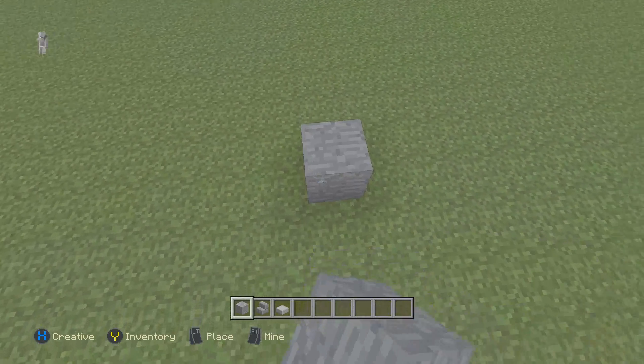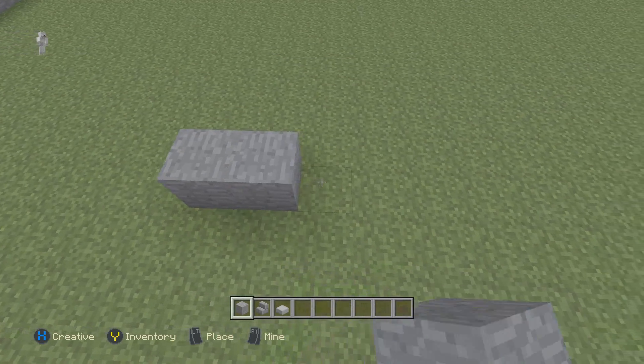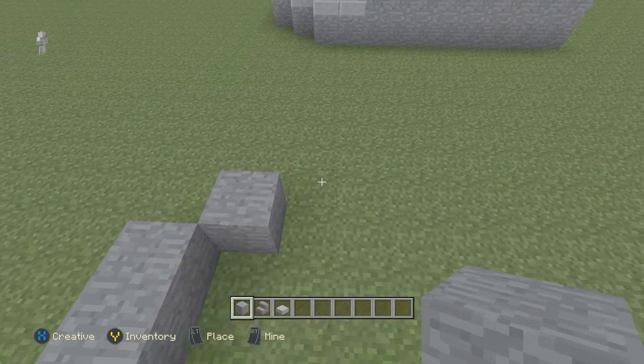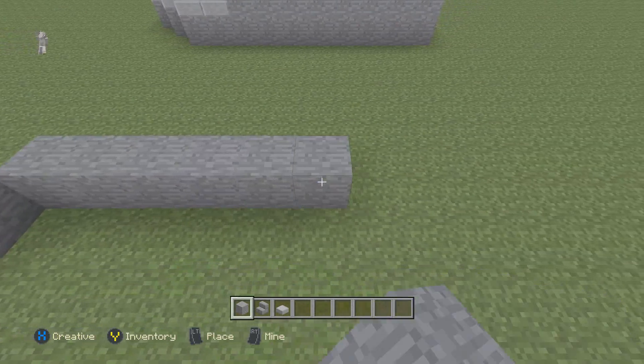So I'll hit the stone block and place one down. There's two, three, four, and five. Then I'm going to place one here, and here's two, three, four, five, six, seven, eight, nine, ten.